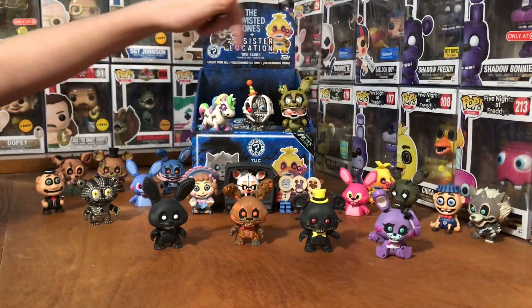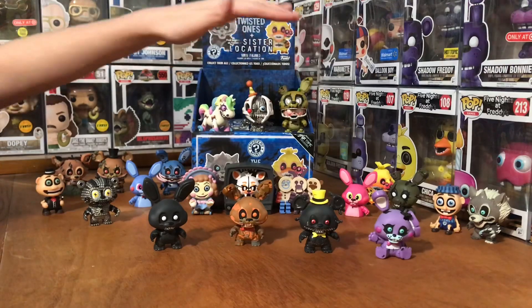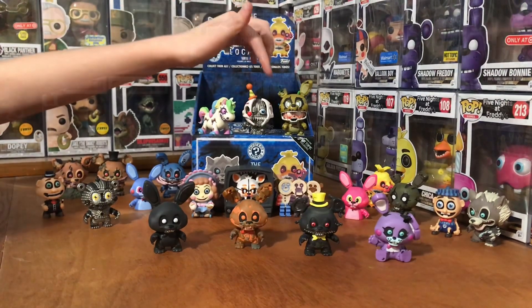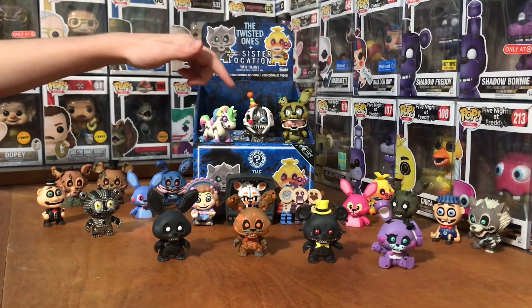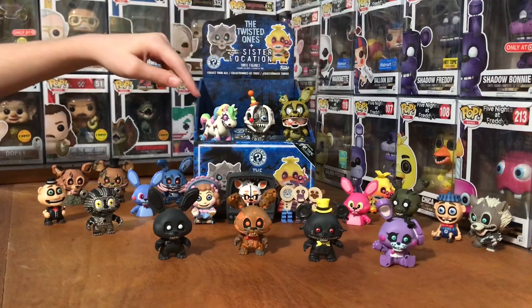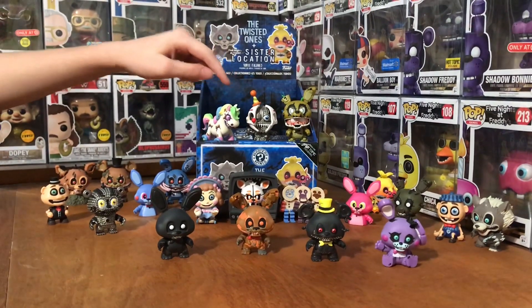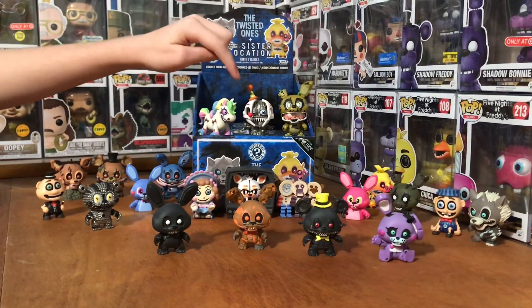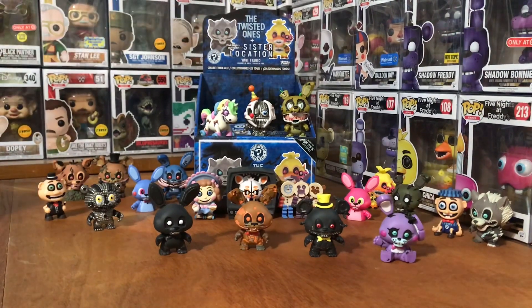And then up here we have some of my favorites. We have Afton, 1 out of 72 normal box, common box exclusive. And here we have Twisted Ennard, or whatever Funko wants to call him. And then we also have Stanley — he's a 1 out of 24. And then we have 1 out of 72 Hot Topic Stanley, and he's a common box, normal box, whatever you want to call that.